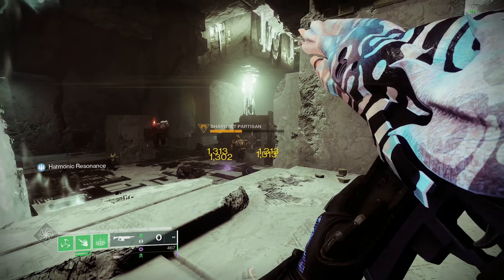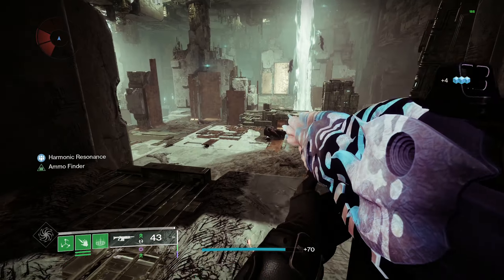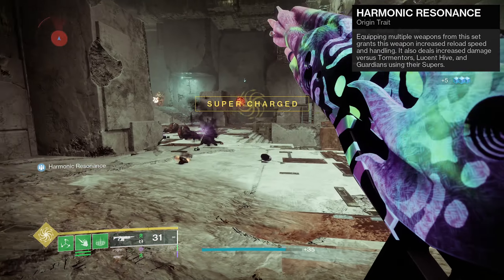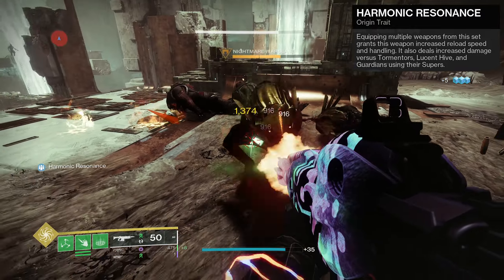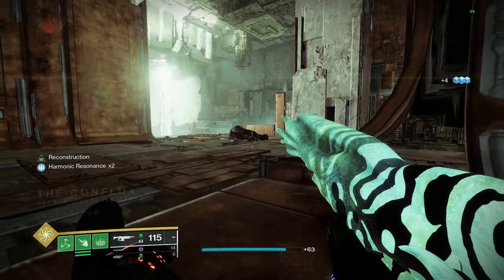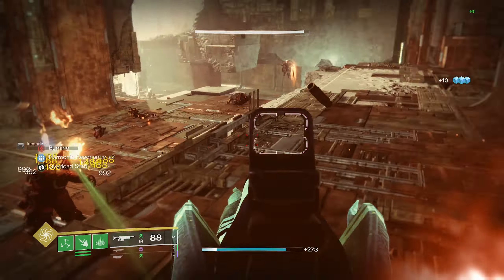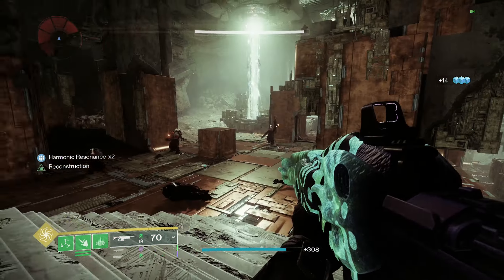There will also be an adept version of this weapon dropping from the master raid once that becomes available. The new raid weapons have an origin trait called Harmonic Resonance — equipping multiple weapons from this set grants increased reload speed and handling, and deals increased damage versus tormentors, lucent hive, and guardians using their supers. At one weapon paired, you get around a 3–4% damage buff, and at two weapons it's right around 10%.